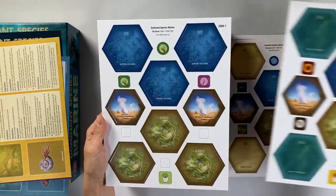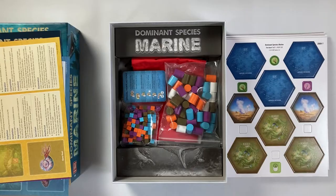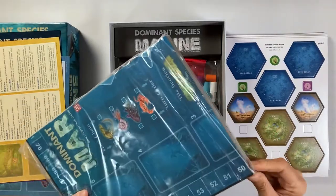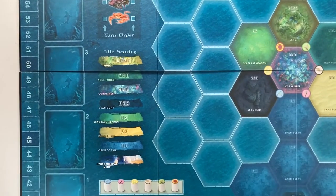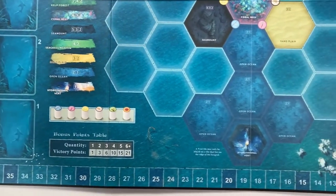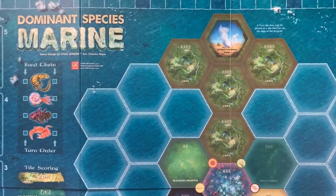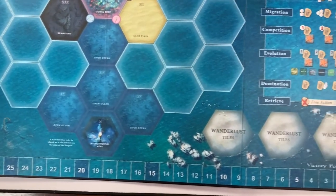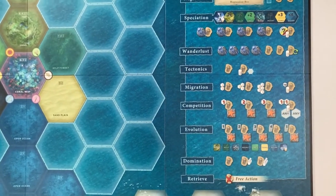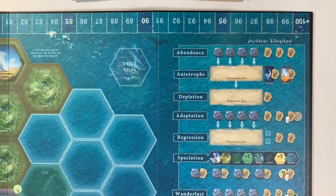We have a kelp forest, and then some more land and open ocean. GMT is known for their amazing quality boards, so let's break this one out and have a look at it. The board is very large — it's an eight-section board and there are places for everything. There are places for your evolution cards, then you have your bonus points table, and we have our food chain area. The middle of the board is where we'll be putting down all of our different terrain types. The scoring track goes around the outside edge, and up along the outside edge we have the action display, where we'll be using our action pawn markers.